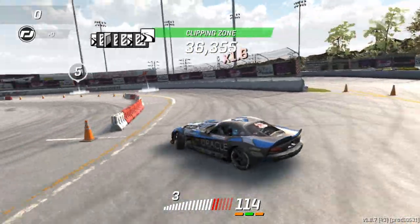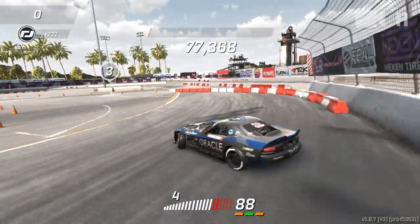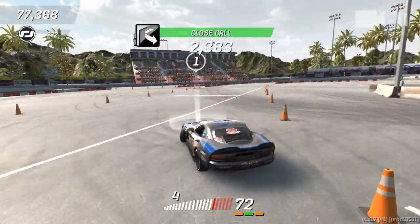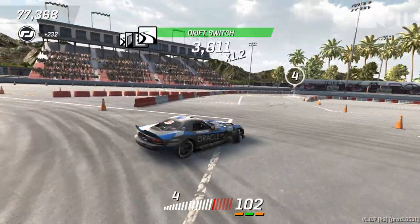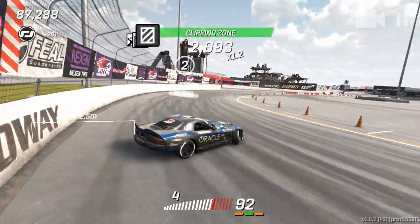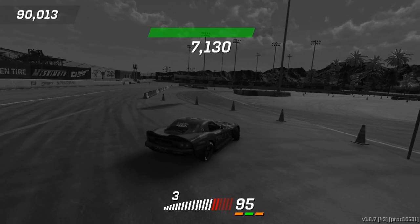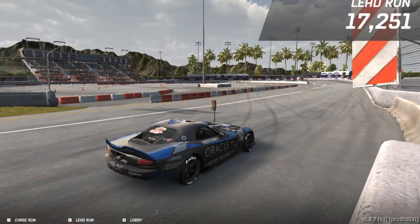What I mean by ending your multiplayer drift is either straightening out to lose multiplayer, or if you hit any of the walls too hard. Another thing to know is it doesn't matter if you don't get the yellow clipping points. You can win a freestyle easily with just gaining white clipping points and getting close call bonus points by running the walls.